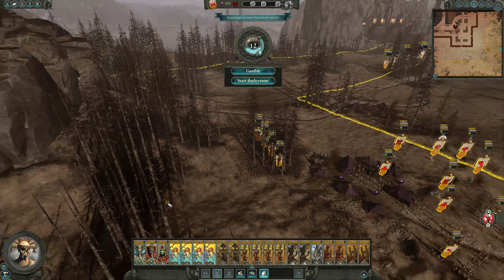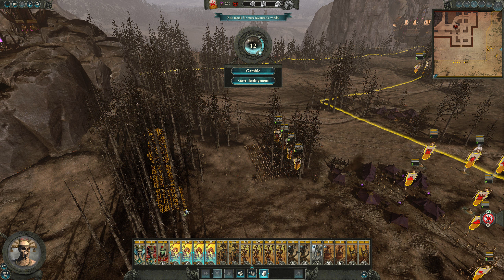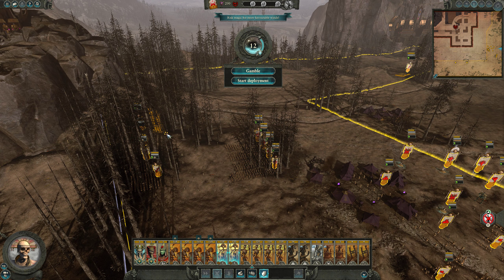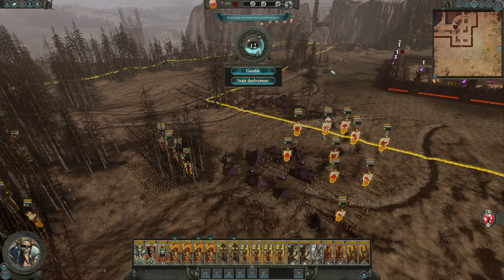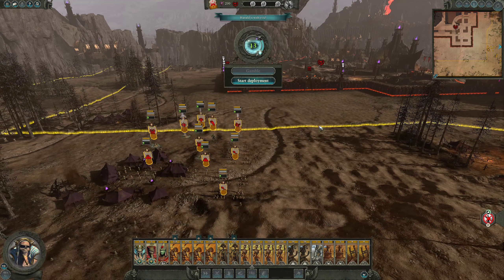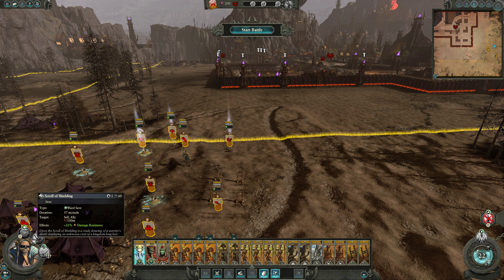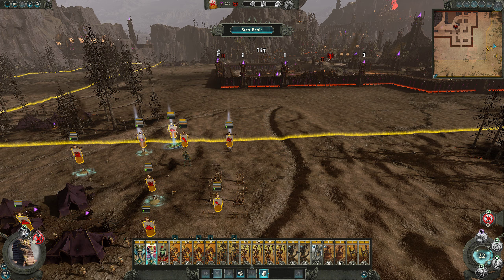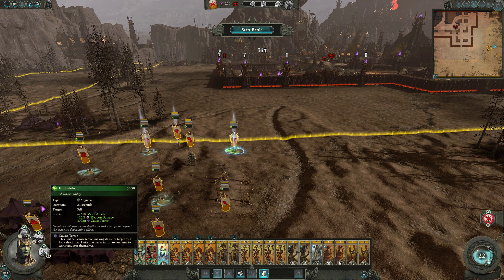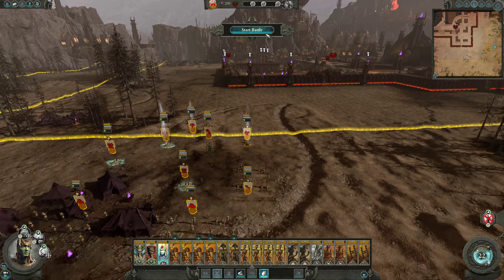We'll put these guys right there at the trees, and those guys in the trees too - that's everybody. Let's gamble this. That's a good roll - 22. We've got a vortex, damage resist, replenish nearby stuff. This guy can heal our constructs and he's also got the tomb strike. Okay, here we go - let's turn off fire at will on some of this stuff real quick.